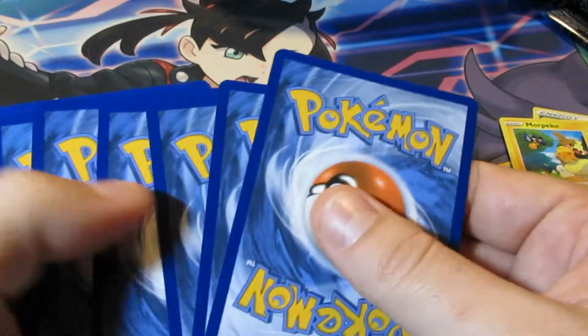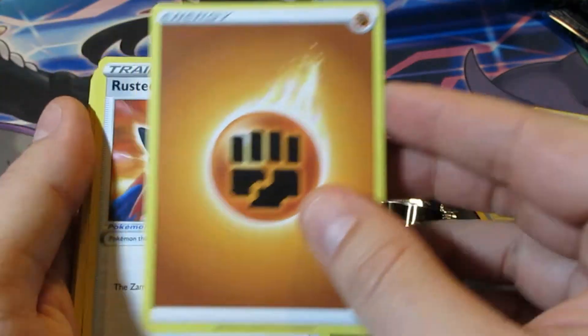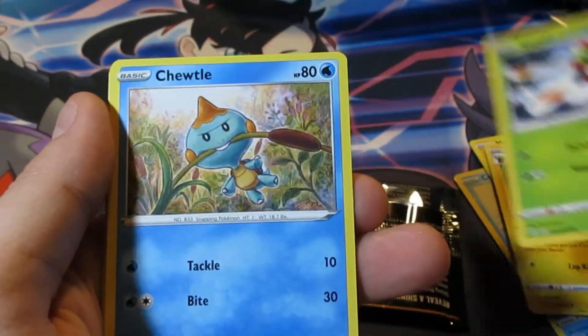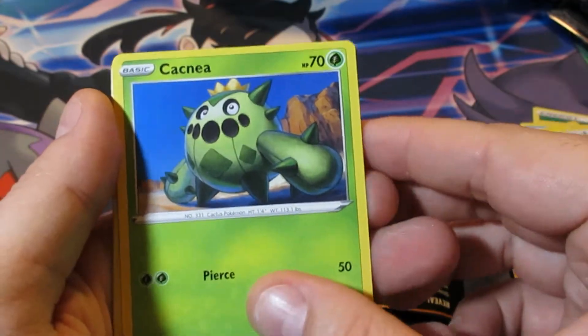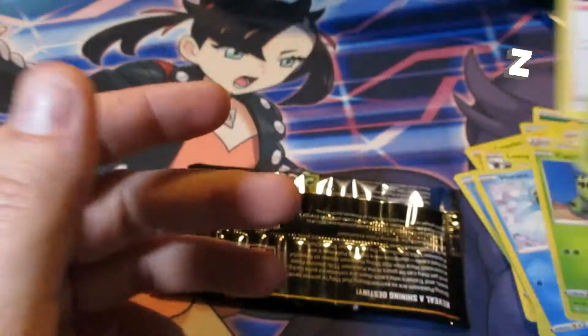One, two, three, four. Fighting Energy, Rusted Shield, Thwackey, Luxio, Yanma, Chewtle, Copperajah, Horsea, Kakia, Sirfetch'd reverse, and Boss's Orders regular rare.